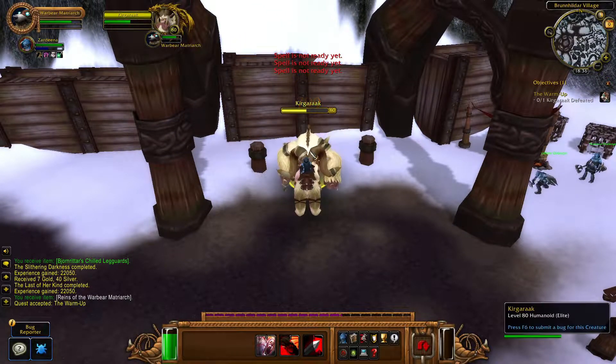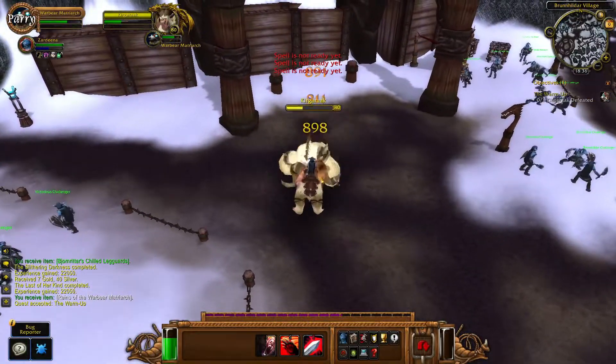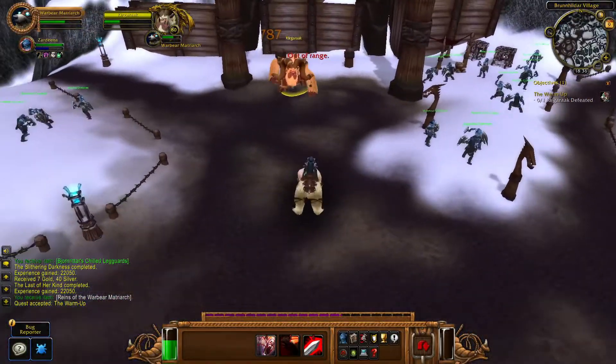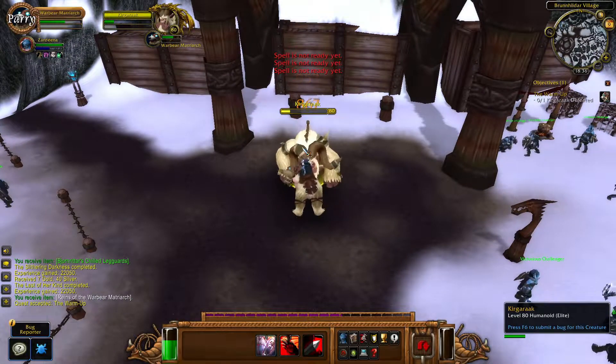And then if you feel like doing something different, you can press 5 and then into a 6. Spam 4 and then 5 and 6, and then you defeat him.